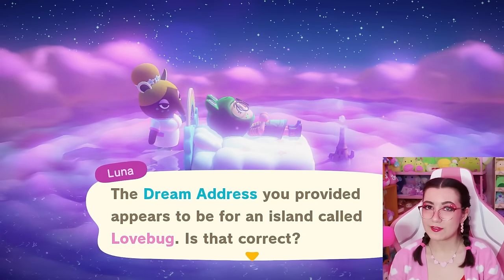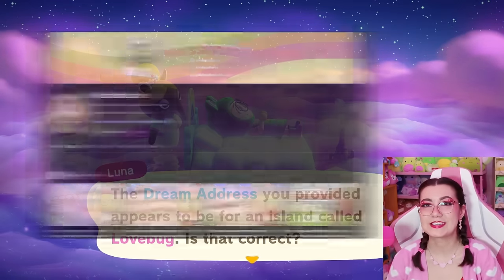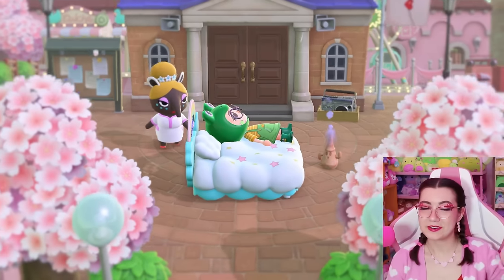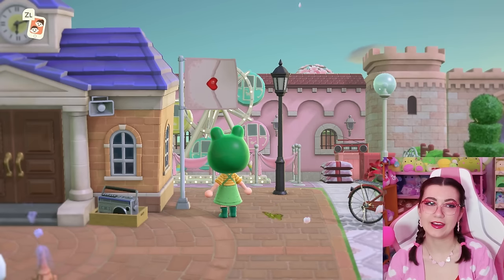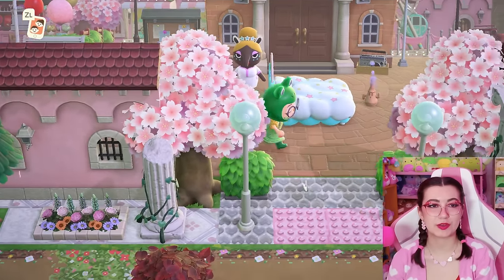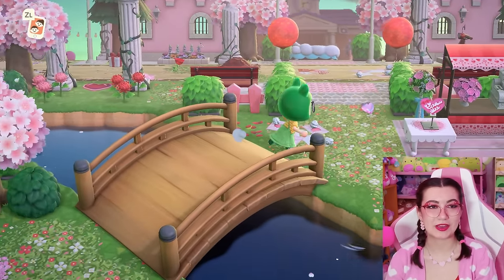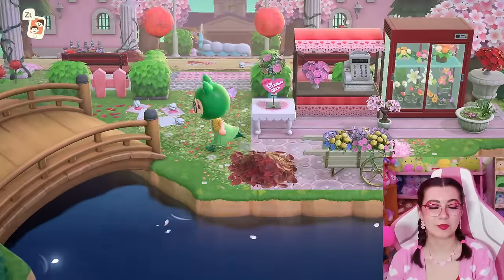Our last island we're going to be touring today is Love Bug, a Valentine's Day island by Melissaverse on YouTube. I'm so excited that they submitted because I've been seeing the thumbnails for this island on all their videos and I've been so excited to check it out. Let's go ahead and dream on in. We're here on Love Bug — I'm so excited to tour this island. Look at that cutie little flag — it's a little envelope with a little heart, I love it. Our plaza is surrounded by so many things. Let's head down south first. I love this view and this little diagonal bridge. We've got a little flower shop over here, so cute and compact.